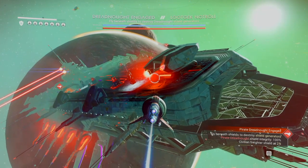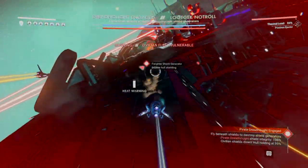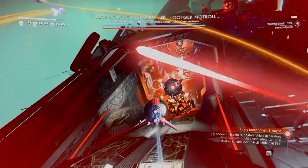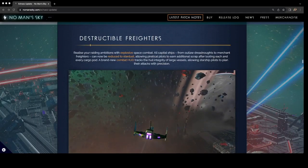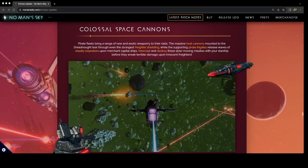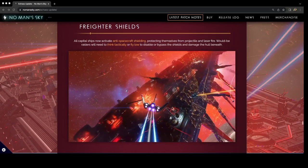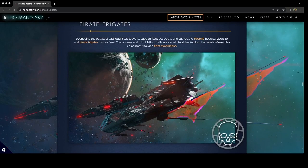This update is absolutely massive, so I'm only going to be focusing on elements that have to do with the Pirate Dreadnought. Over at nomansky.com, the latest patch notes reveal: Destructible Freighters, Precision Freighter Combat, Colossal Space Cannons, Freighter Shields, No Escape for the Wicked, Blow their engines out, and Pirate Frigates.